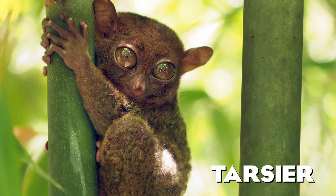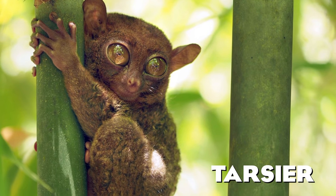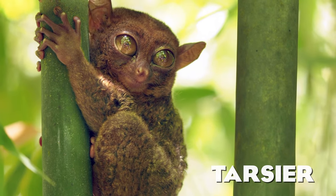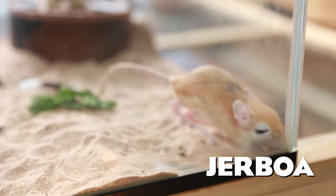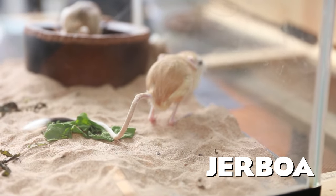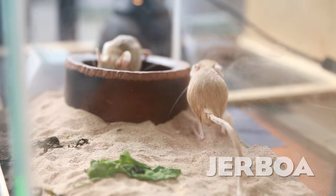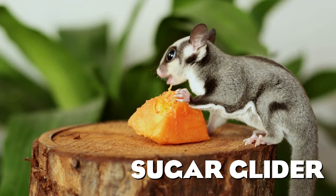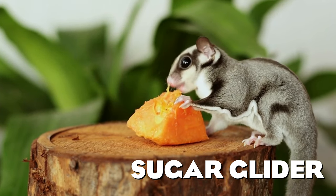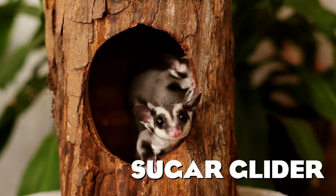The tarsier is one of the most unique primates on our planet, known for having the largest eyes of any mammal in relation to its body size — each eye is actually heavier than its brain. Jerboas are hopping desert rodents found throughout North Africa and Asia that tend to live in hot deserts; when chased, they can run up to 24 kilometers per hour. The last animal on this list and in this video is the adorable sugar glider — a small, omnivorous, arboreal marsupial known for its ability to glide through the air from one tree to another.